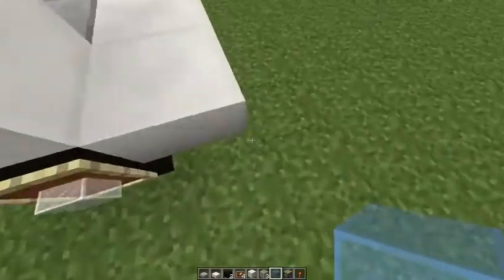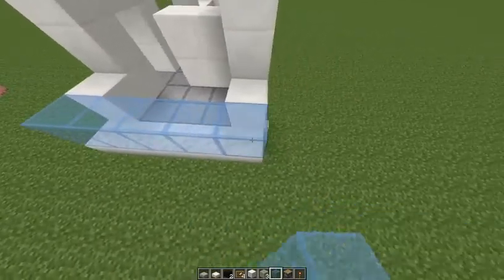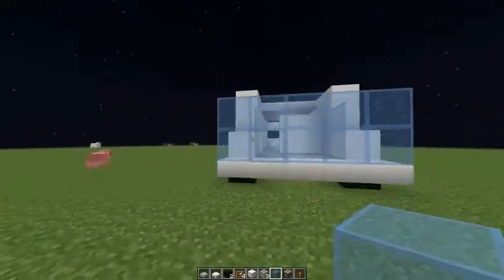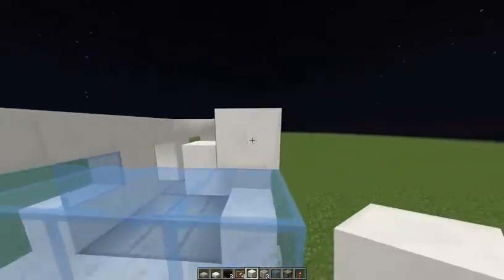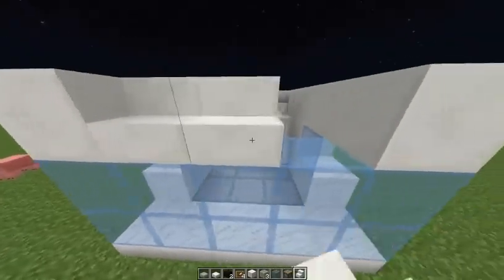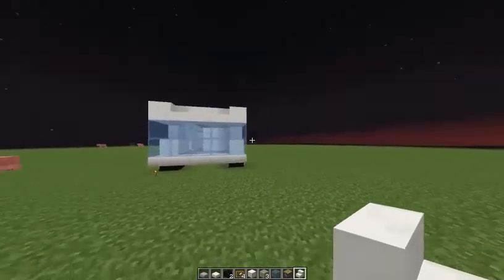Let's put light blue stained glass. This will be the front windscreen. Then you fill this — not all of it, only that side. And then we get some quartz stairs. We put them like here, here, here, here. Okay. It looks like an RV already.